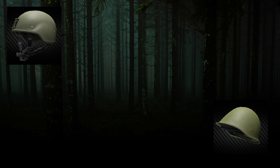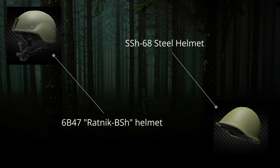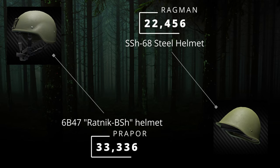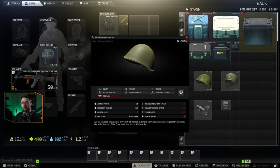These are the two helmets available from the traders: the SSH-68 steel helmet and the 6B47 Ratnik BSH helmet. The Ratnik comes from Prapor at 33,336 rubles and covers the ears with better ergonomics. The SSH-68 comes from Ragman at 22,456 rubles and covers the top and nape but not the ears. Personally, I'd recommend the SSH-68 — for 10,000 rubles less, that savings feels better than the ergonomics difference.